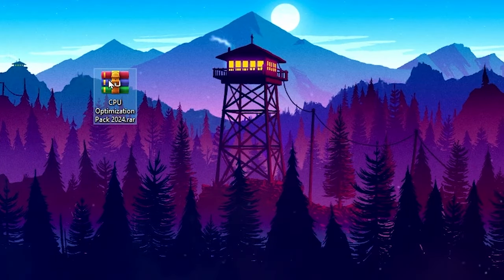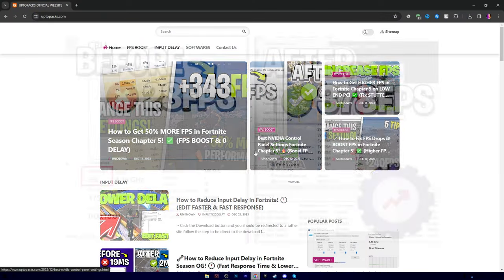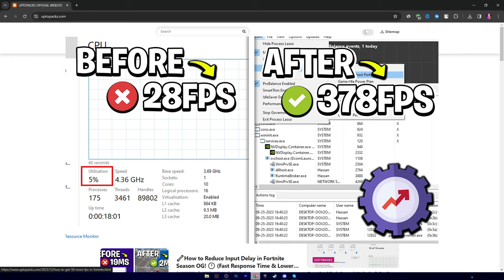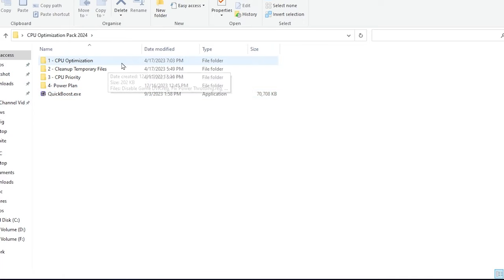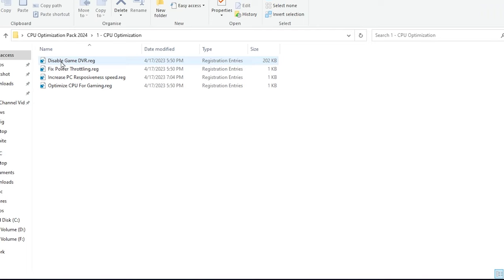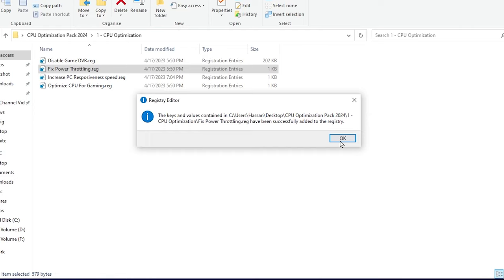In the next step, download the CPU Optimization Pack from the link in the description. Open the link — it will take you to a website with an article about CPU optimization. Download the file, extract it to your desktop, and open the folder. Inside you will find folders for CPU optimization, clean-up of temporary files, CPU priority, power plan, and a quick booster application. Open the first folder — inside you will find registries for Game DVR, power throttling, increase CPU responsiveness, and optimize CPU for gaming. Double-tap each, hit Yes, hit OK, and do the same for all registries to install them.